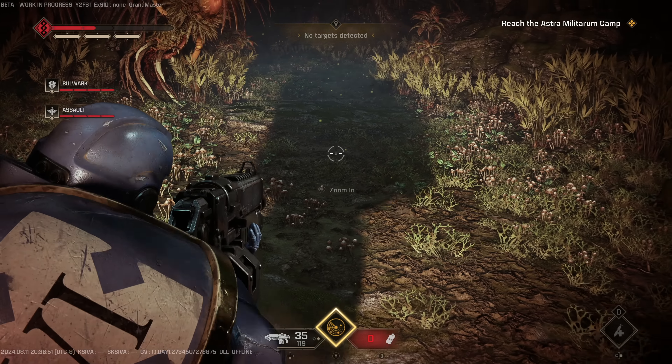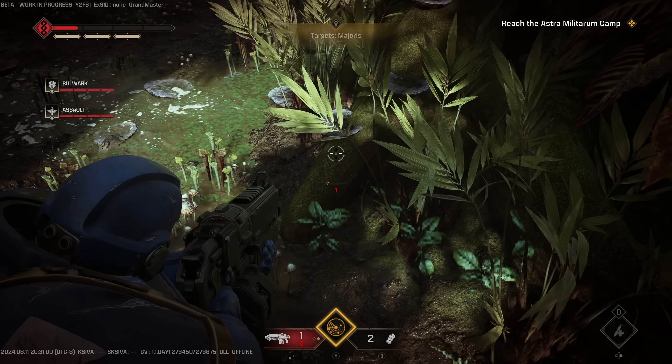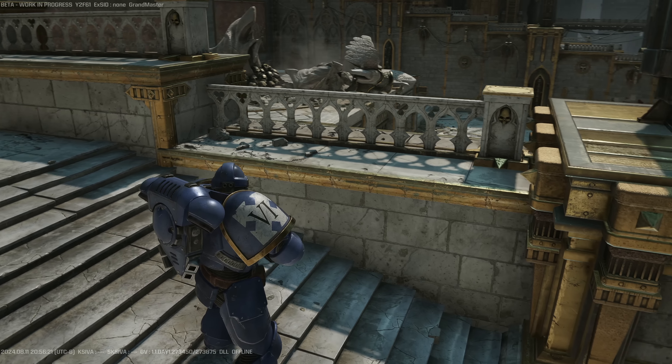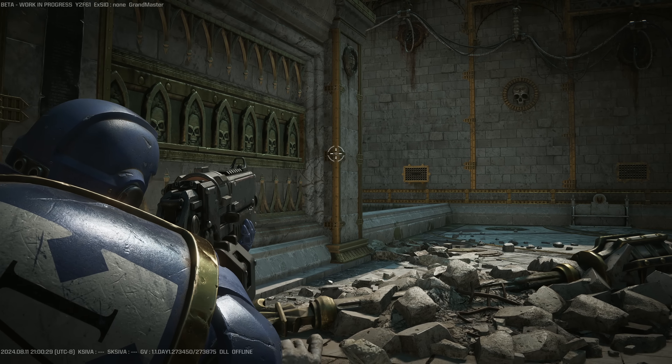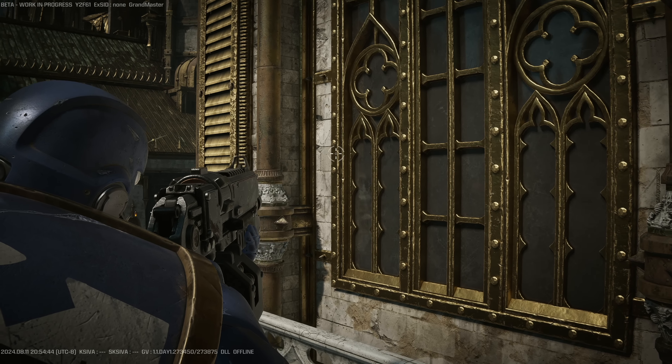For direct lighting, the game uses standard shadow maps, which look pretty good overall but exhibit some aliasing at more extreme angles. Shadow coverage for fine details like foliage isn't amazing, and there are some shadow aliasing issues in cutscenes. Overall lighting quality is solid — there's a good GI solution, the SSAO is heavy but grounds the world effectively, and SSR works well enough to hold the visuals together.